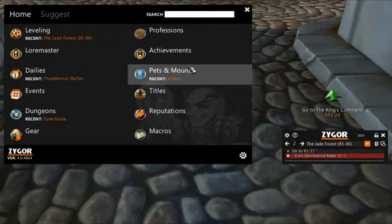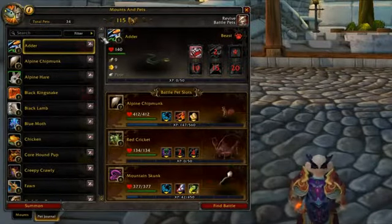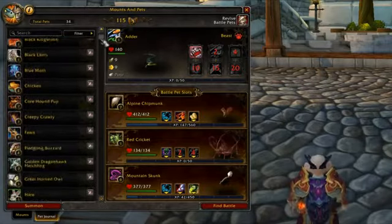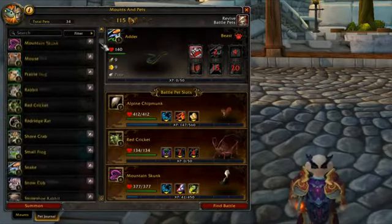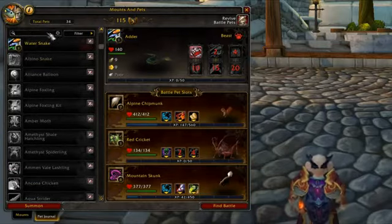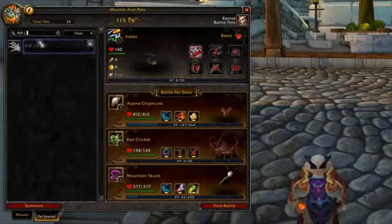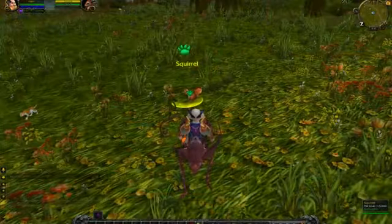When you open up the Guide menu and select Pets, you'll now be taken to Blizzard's built-in Pet Panel. This will give you a full list of all the pets in the game and shows you which ones you already have or don't have. You'll notice a Z icon placed over each pet that, when clicked, will instantly load the guide for obtaining that particular pet.